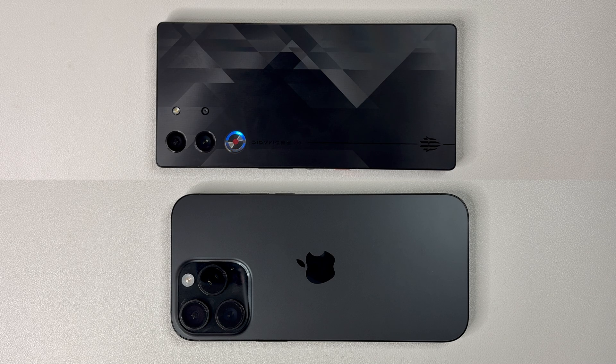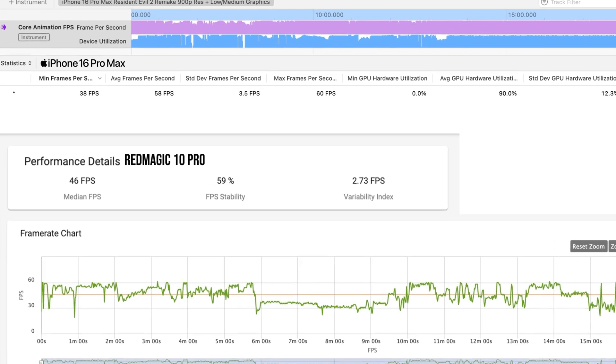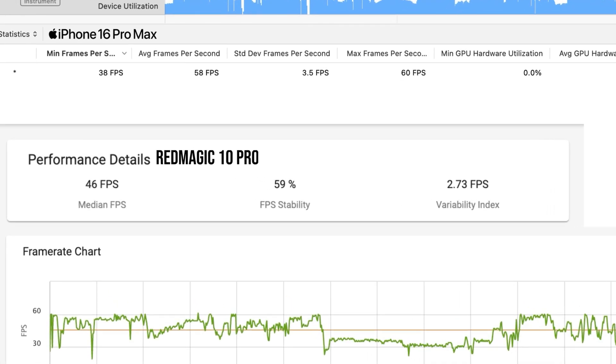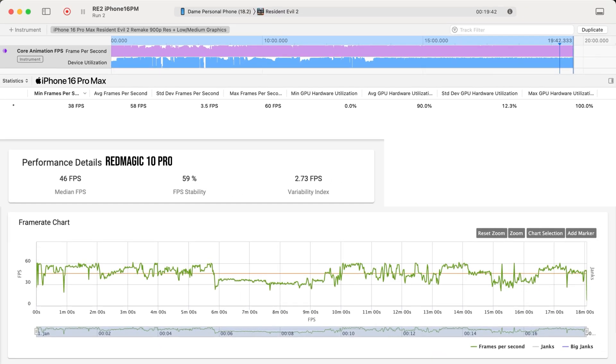Now let's talk about performance. Again, let me remind you all that this test is purely for fun and does not represent the A18 Pro versus the Snapdragon 8 Elite performance comparison, as both phones are running a completely different version of this game. The Red Magic averaged 46 frames per second at 720p, while the iPhone averaged 58 frames per second at 900p. Both phones seemed to max out their GPU usage with their respective graphics settings.